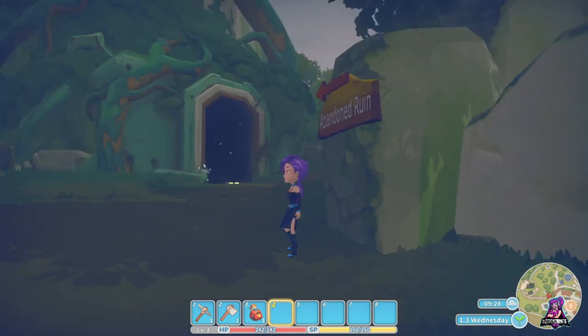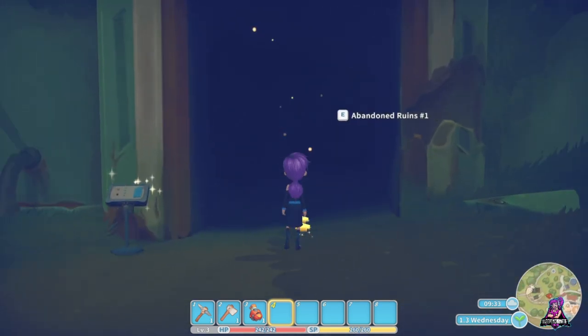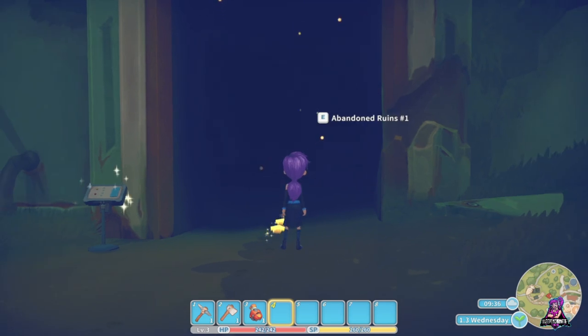There are four abandoned ruins throughout the course of the game. You'll start with Abandoned Ruins Number One — very creatively named. There is also Abandoned Ruins Number Two, which you'll unlock fairly early on, pretty much right after you finish the bridge to Amber Island. If you want to advance the story enough to get the second ruins, go for it, but don't go into the Amber Island Cave until you're really ready with the DDs and everything.